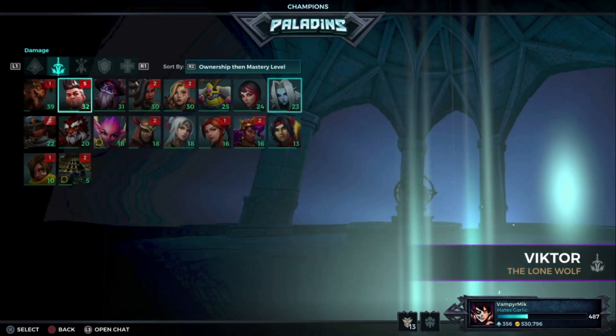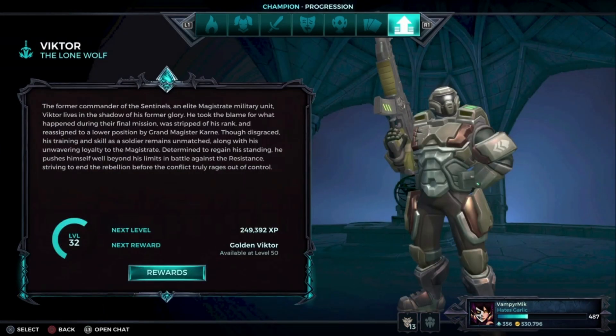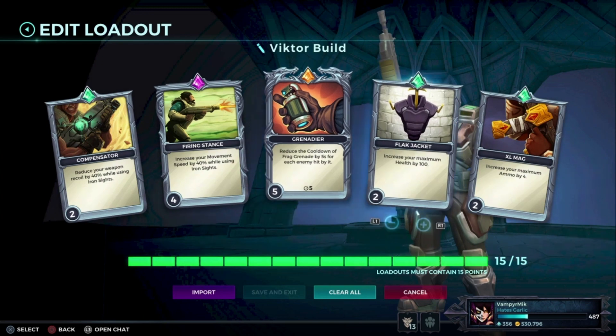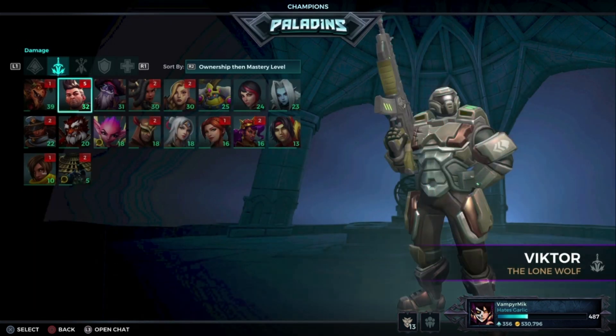If you really want to spam ult charge, try out the build for Viktor. Get Sharp Null and get full cooldown on the grenade, and you can get ult charge so fast by hitting multiple enemies with your grenade. It's just so broken and I recommend you try it out.